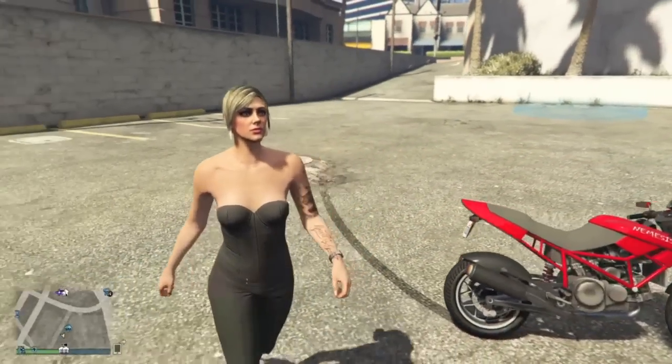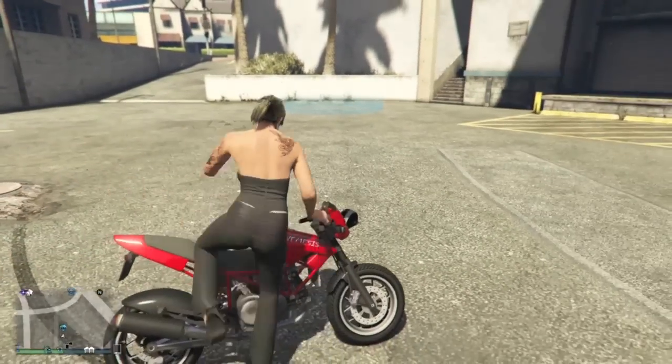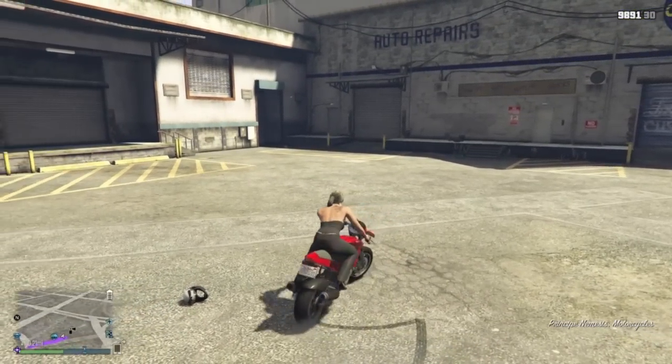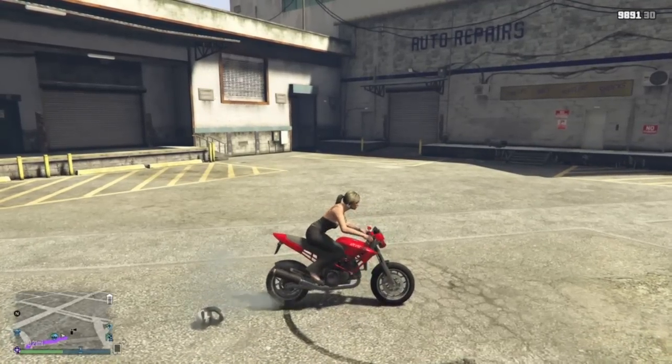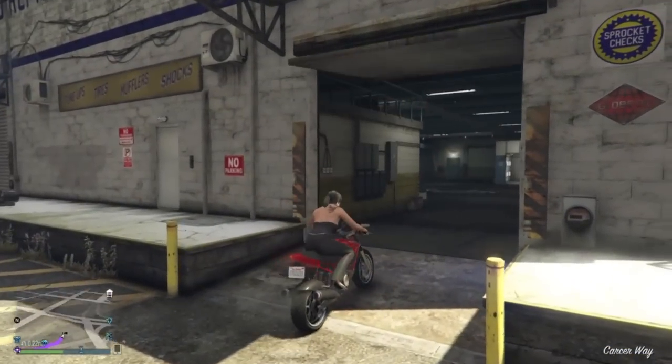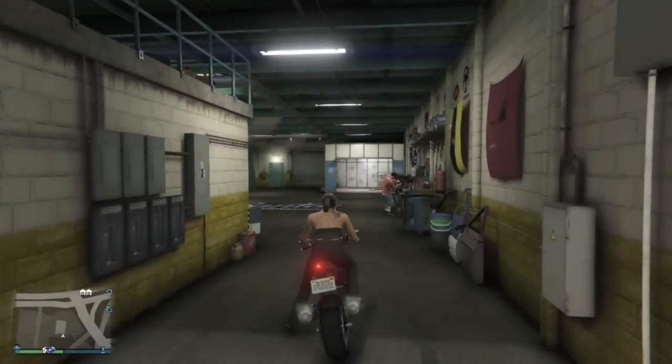Now the first thing I want to do when you get this bike is, apart from show it off obviously, is stick it in the garage and get it insured. Now customization options — there aren't very many of them honestly. I mean it's purely performance related. Chassis and stuff like that can't be changed.